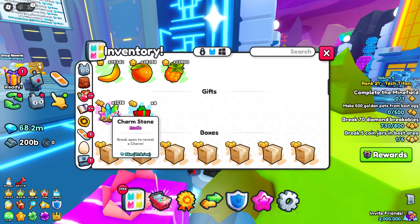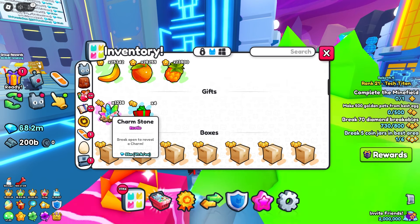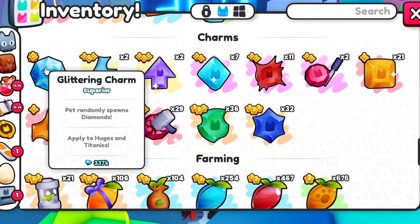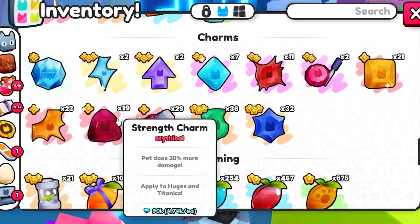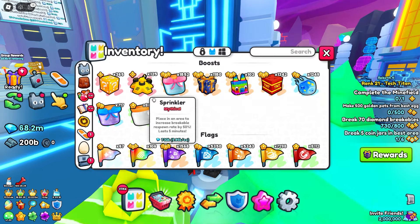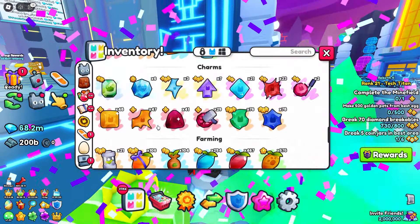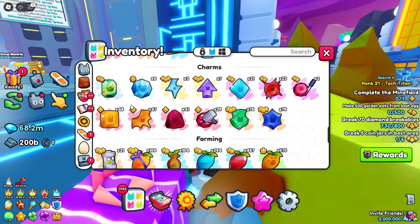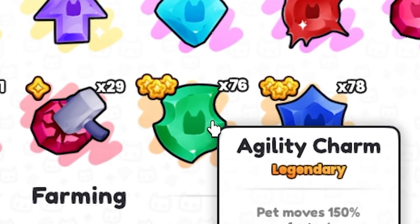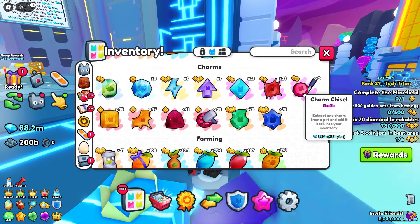55 million worth of charm stones — let me just tell you, never worth it. This is purely for entertainment value. I would make so much more just by selling these charm stones. That's 100 down and we got a glittering charm, which is worthless these days. That was like 5 million right there and I didn't even get any charm hammers or chisels. Another 200 — hey, we got a royalty! That's worth 7 mil. But I did like 15 million worth so far. Look at all the agilities — we can use the XP charms to level stuff up.